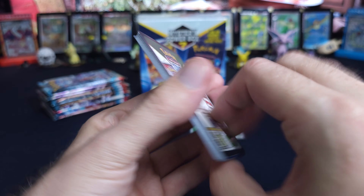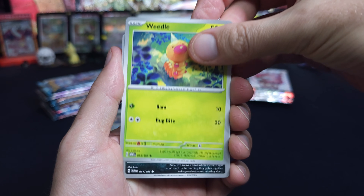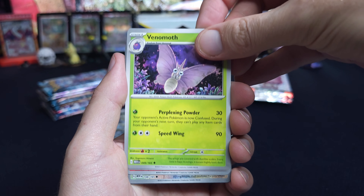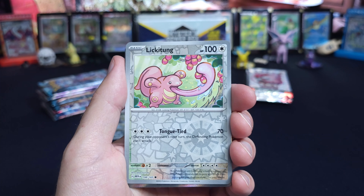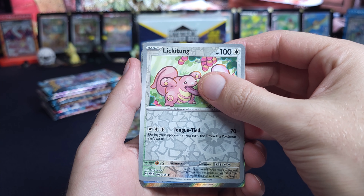This is the first pack from the next one. Are you ready, bro? Yes. I almost did a card trick — that's a few times I've done that. We're not even opening Sword and Shield, dude. Ghastly, Venomoth, Rapidash, Moltres, Lickitung. All right, we have something. It's not our gold — it's a full art probably, right?